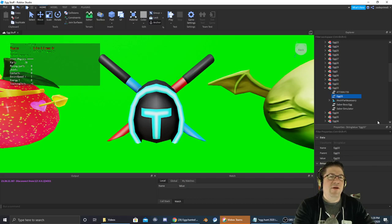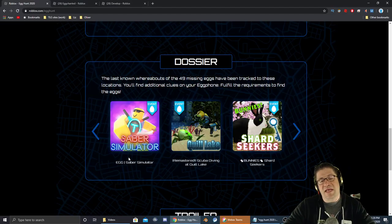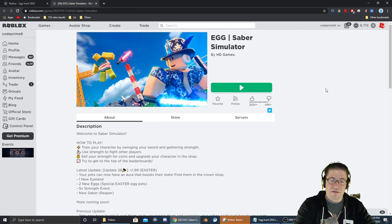Good evening everyone, my name is Heath Haskins CodePrimate and welcome back to another Easter Egg Hunt 2020. The next egg we're going after is egg number 33. It's the Saber Boss egg and it's going to be inside Saber Simulator. The icon to the game looks just like this, and as always a link to the game will be in the video description down below. Let's jump in there and go find that egg.